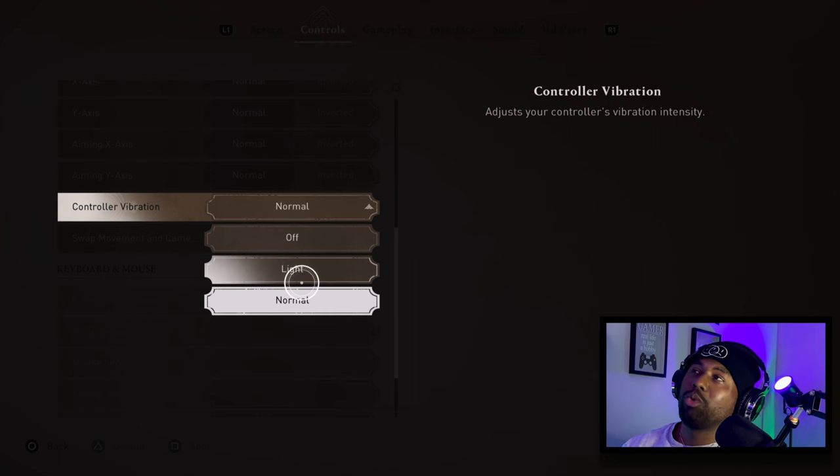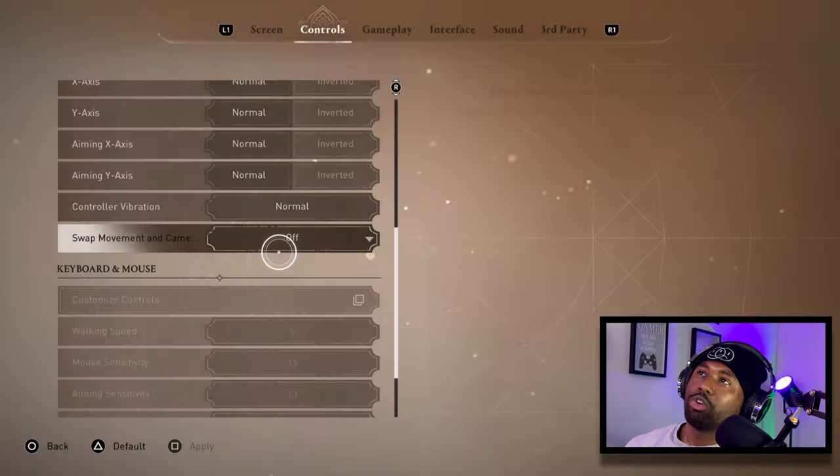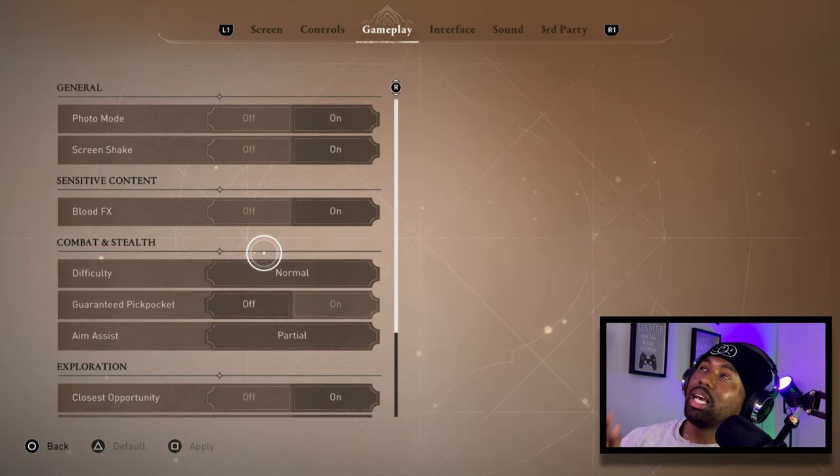For controller vibration when fighting or getting detected, I want it on Normal — not too light and not off. Games like Call of Duty, you might want to turn certain vibrations off because it throws off your hand-eye coordination, but for this one I don't mind the controller vibration being on.